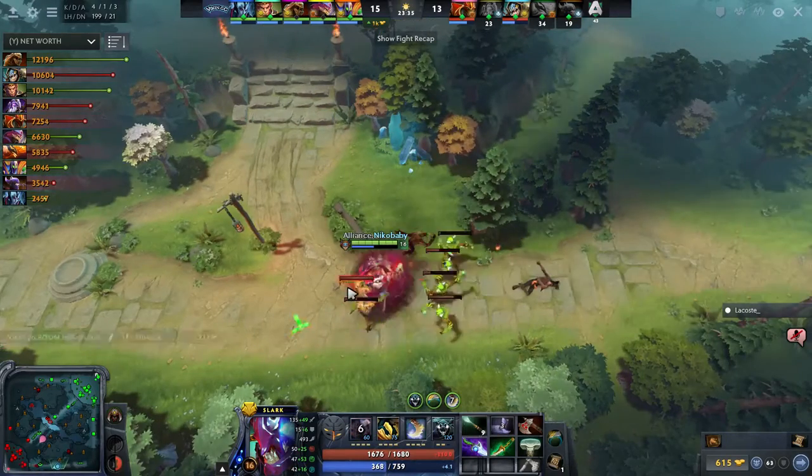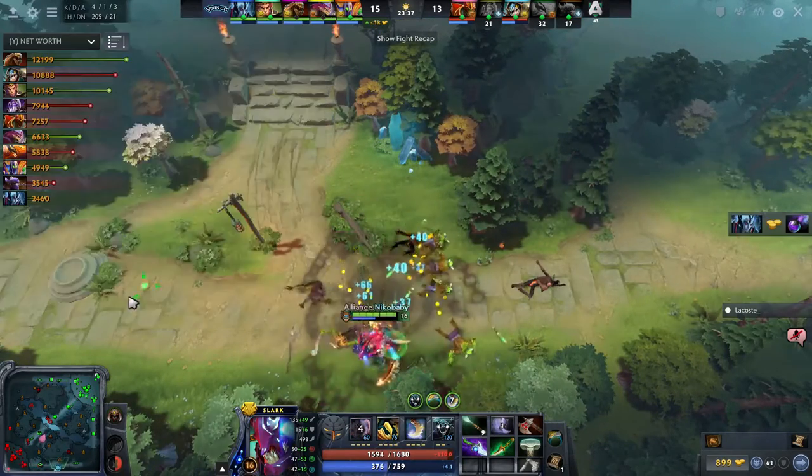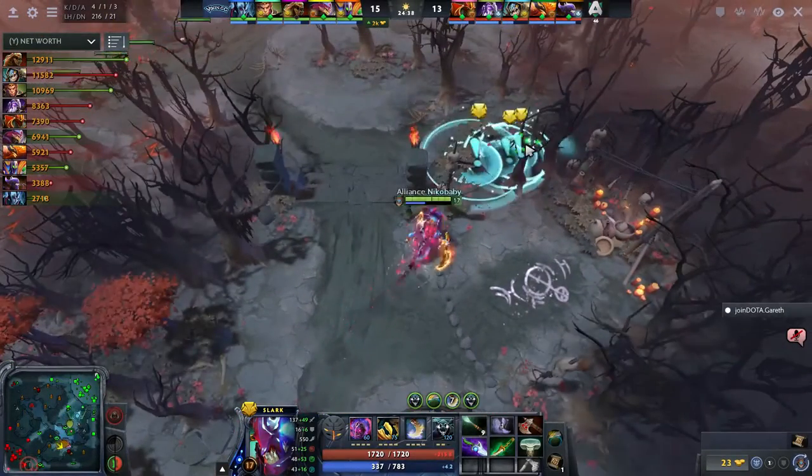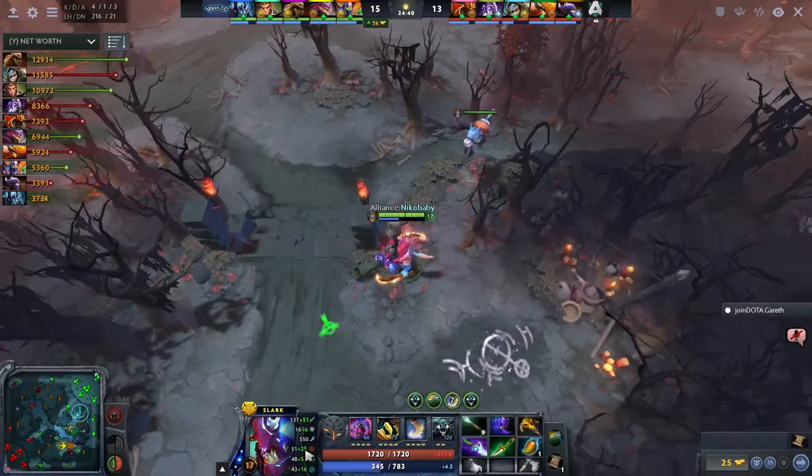They have very synchronized item timings and that's very important. Helm now into Vlads. He is invis and should scout out Tobi on his way in. FNG starts with a Nightmare and then runs away.